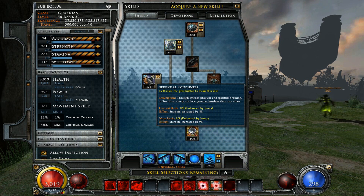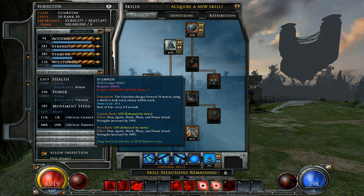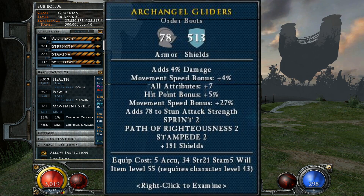At best it's 3 attribute points to cover feeds, and at worst it's 400 extra HP. And since Aura of Renewal scales to one's max HP, the synergy with one's core is obvious. Another honorable mention here is Stampede, as it provides a handy mobility option. The points to get to it are rather steep for my tastes though, so I'd suggest getting it through gear such as Archangel Gliders.